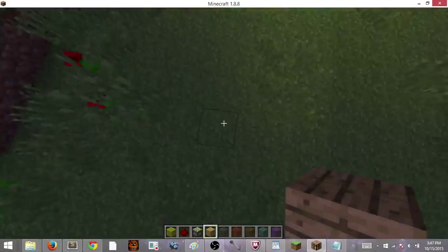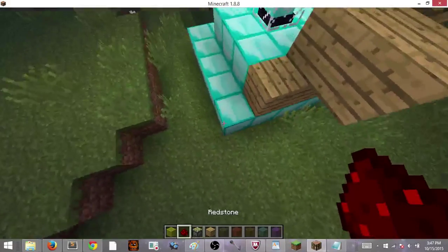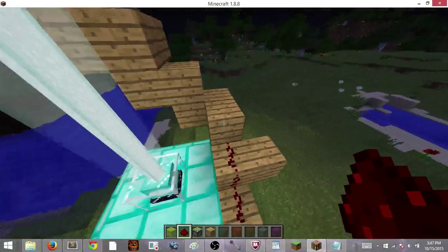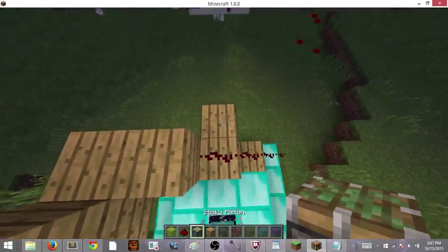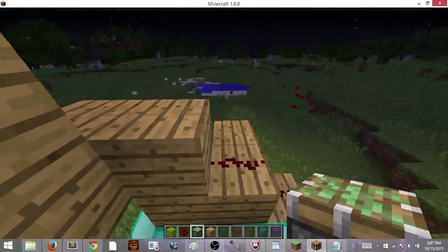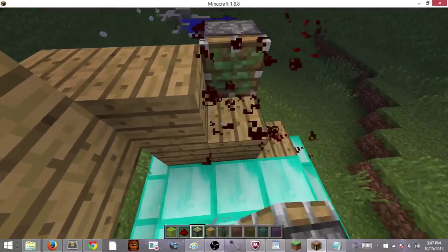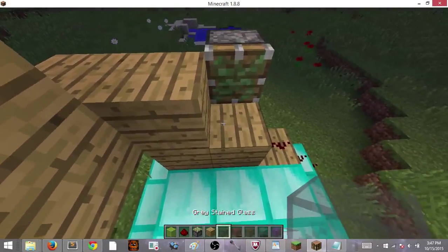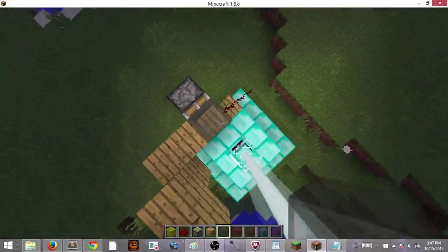So now basically what you want to do from there is take the redstone and put it from here and drag it all the way up. And then I've got one right here. So what I'm going to do is take a sticky piston right here. Now we've got the gray stained glass — that's going to be what that is.